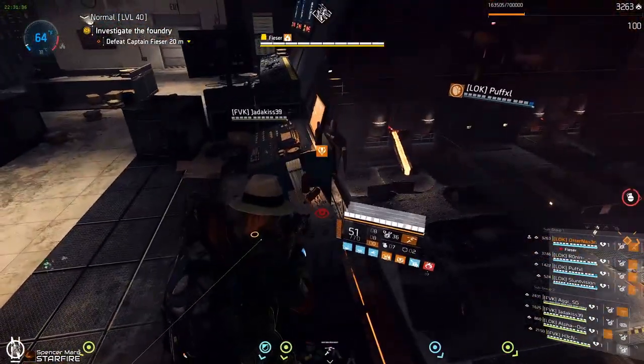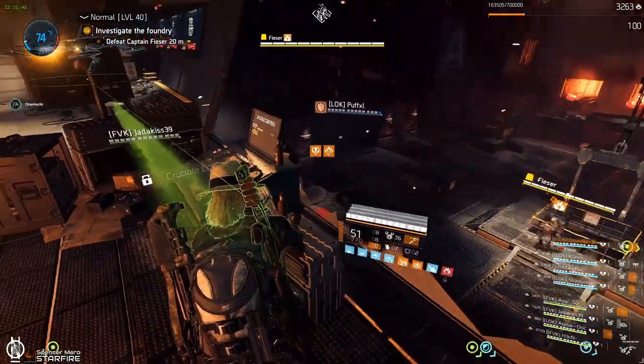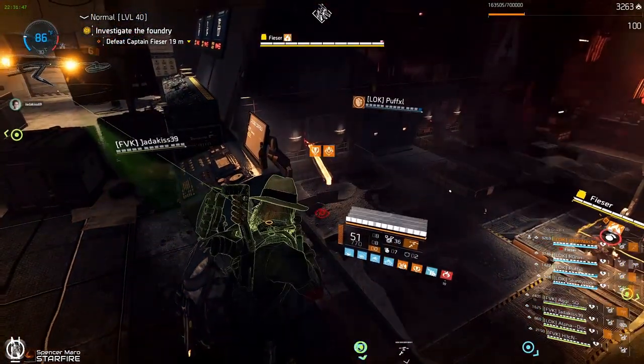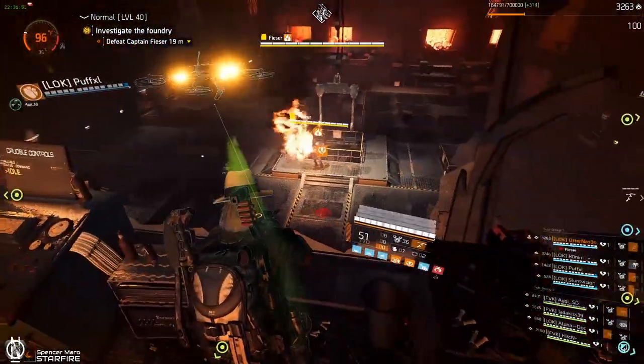So you can now move the crucible — move it all the way to the front. You can let the tank shoot it. Let the tank in on C, hold the button down, let him destroy that weak point, move the crucible again. Repeat that until the crucible is in the front.